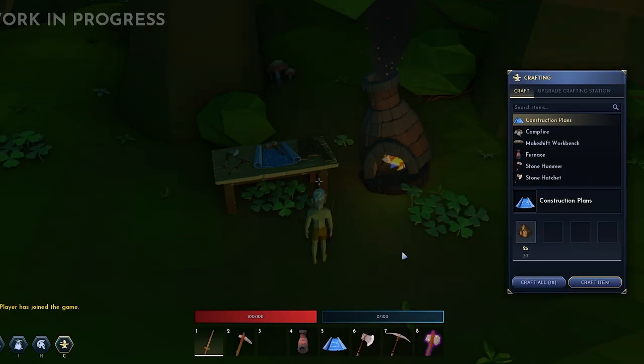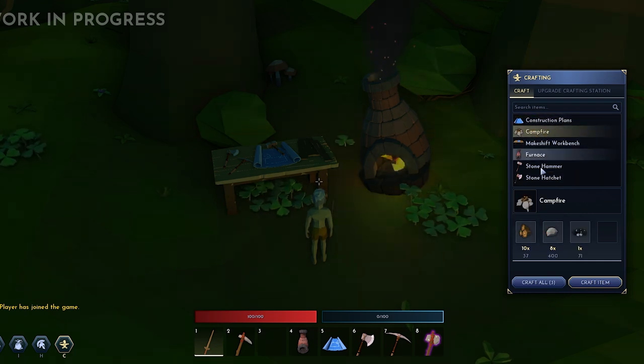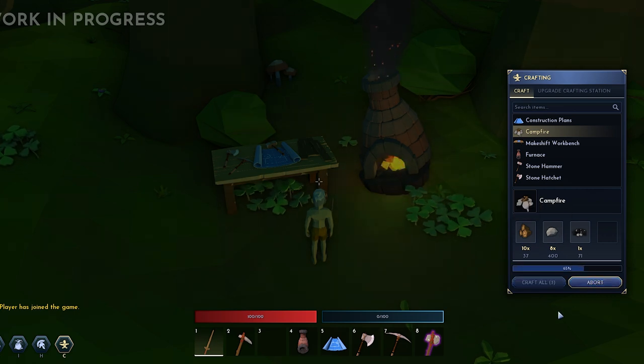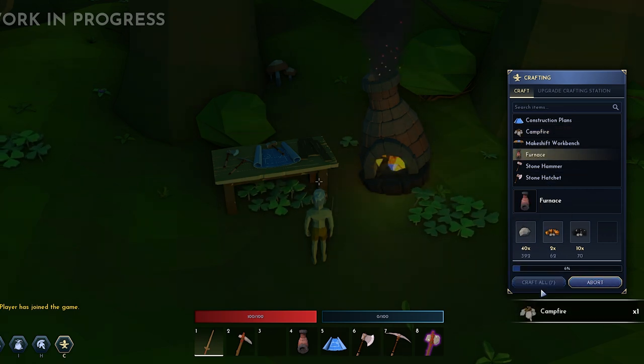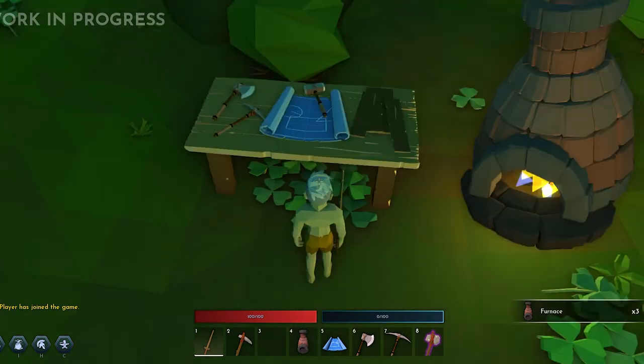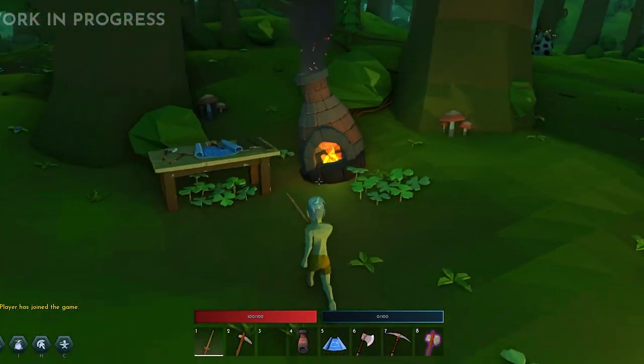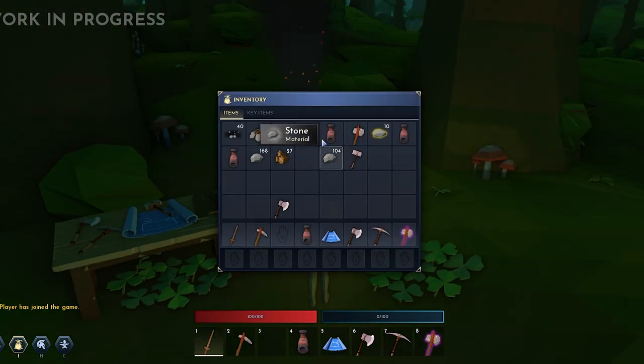Now back to the crafting system. The way it works is you have a list of basic crafting recipes that you can craft anywhere in the world. When you select an item, you can see its material requirements below. You can craft a single unit of that item or you can automatically craft as many as you have the materials for. If you are close to a crafting station such as a workbench, a furnace, or a cooking pot or something, the recipe list will be populated with extra items that you can craft. For example, metal bars can be made from ore when standing next to a furnace.